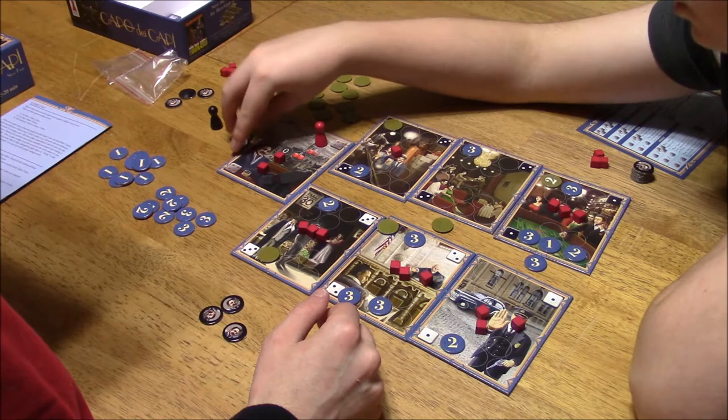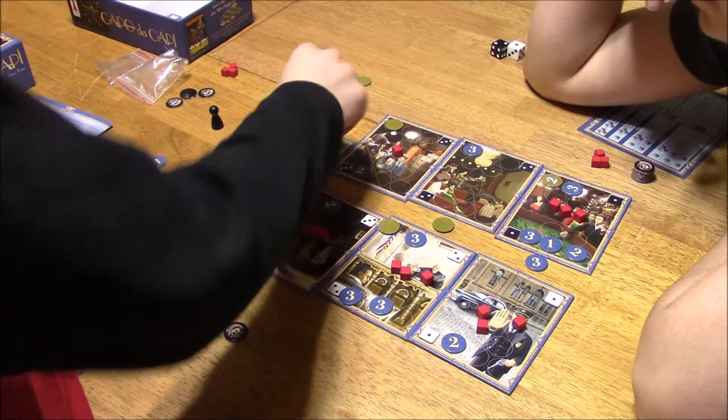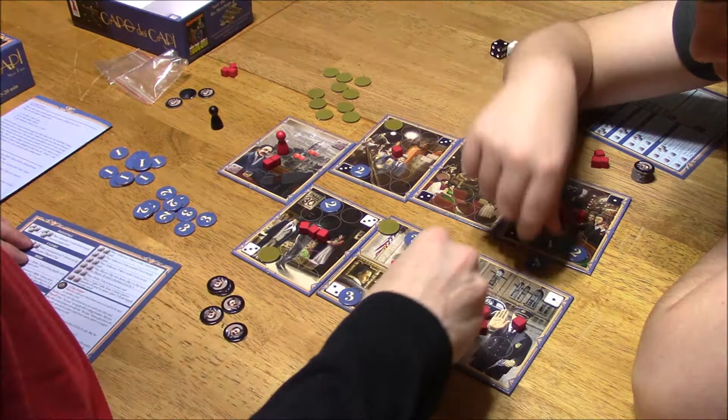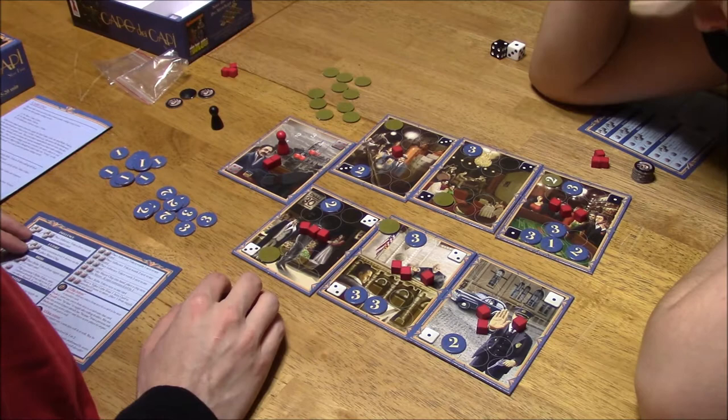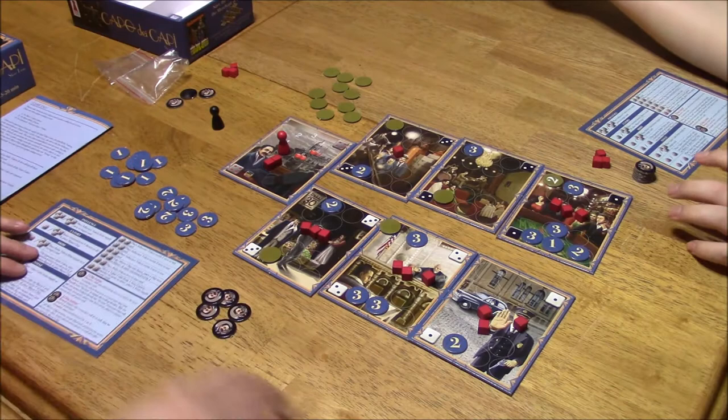Before I do that — pocket that. This resets. You get two mayor tokens — not the value cubes. That goes on there. Yeah, you won on this one. There's no way I'm getting that. Let's see what this was. So your turn.